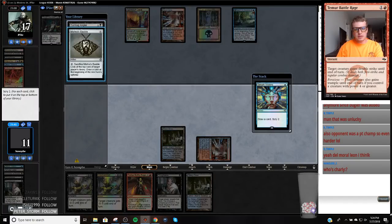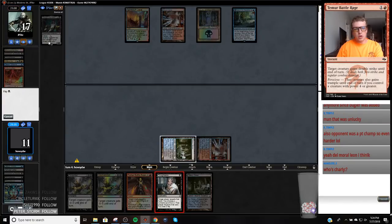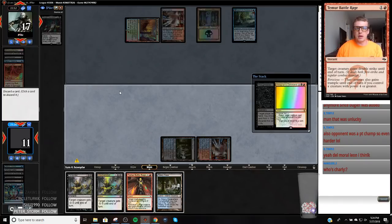They kept a card — they probably kept Nicky B if I had to guess. So put this on the bottom, put this on top. Or they probably kept a Kolaghan's Command. So like, make me discard, return Nicky B. We discard probably Battle Rage — that'll already take a turn off the clock. So probably just discard Dismember. Here's the K Command. I think I'm going to discard Dismember, they return Nicky. We'll get rid of Nicky.